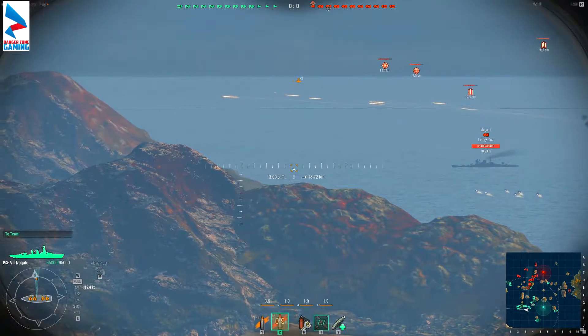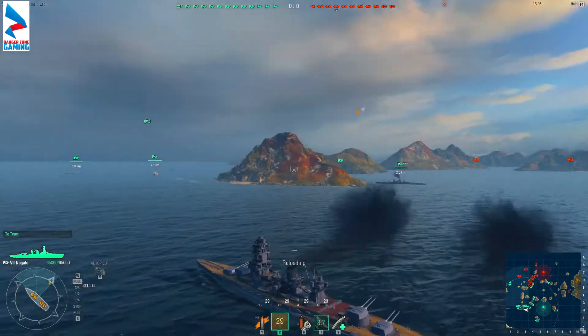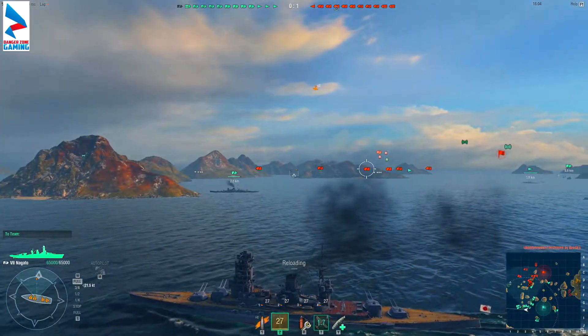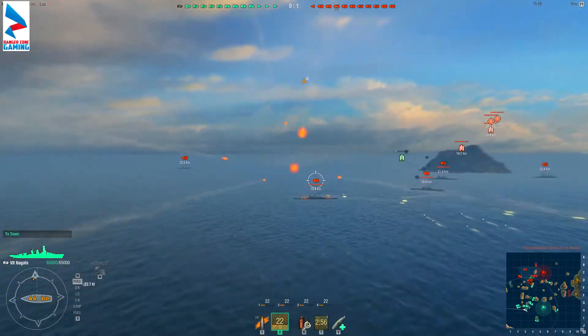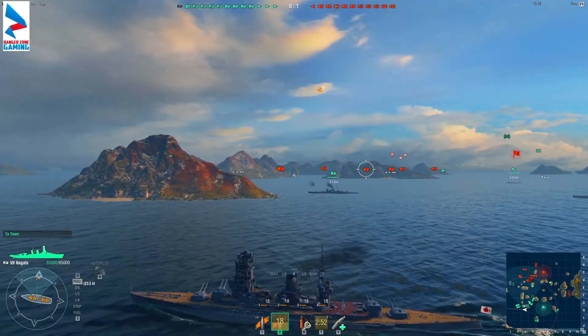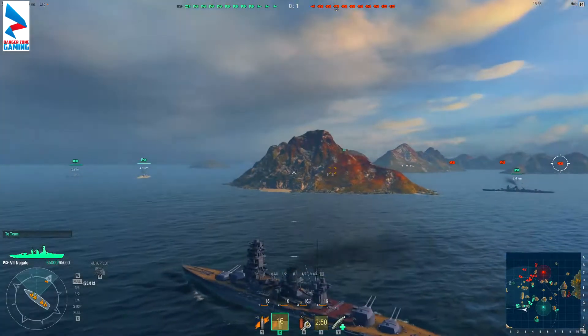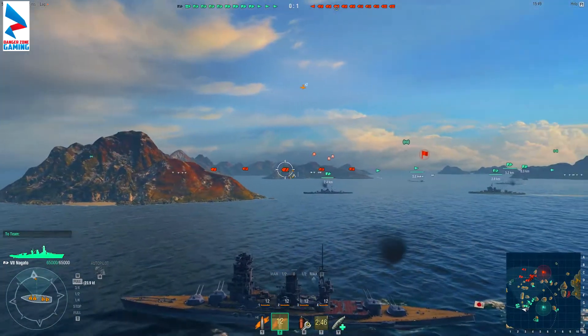So not only is your range a little bit less than the Fuso, your fire rate is slightly slower too. The Fuso gets 2 salvos a minute — basically a 30-second reload. This one is 32 seconds, so it's not a massive difference. Those actually looked pretty good, didn't they? But I guess they all landed just a little bit behind.